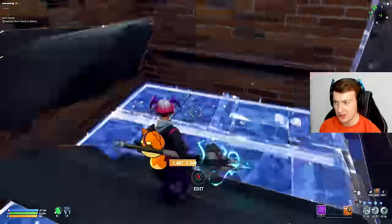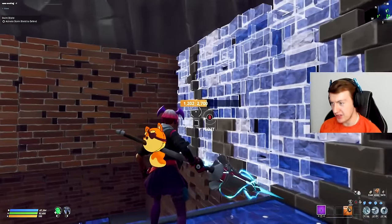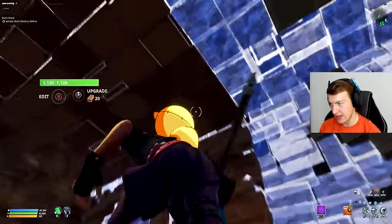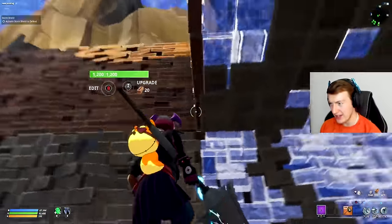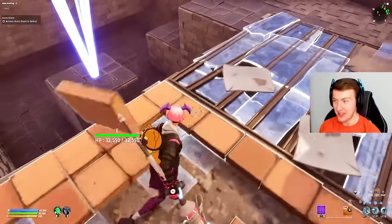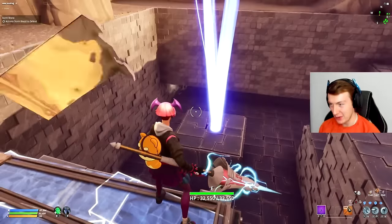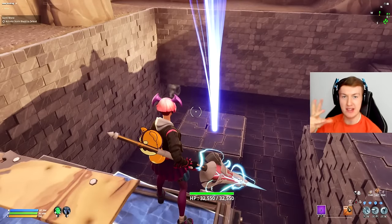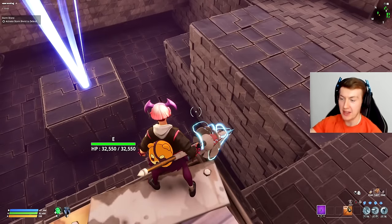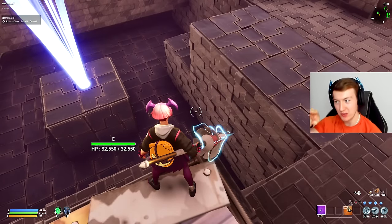Shout out to the person that said — multiple of you have said it — that you can just hold down the right stick to upgrade. That makes my life a bit easier. This is how it's looking so far; I'm just getting the base surroundings, and then we're going to start adding traps and walls as we build up from bottom to top.